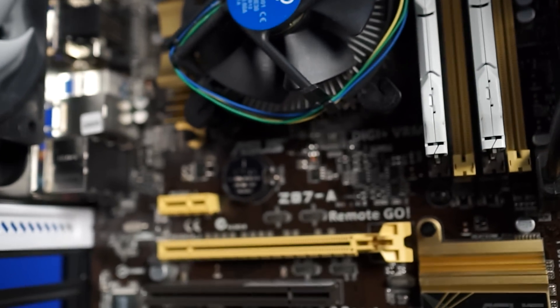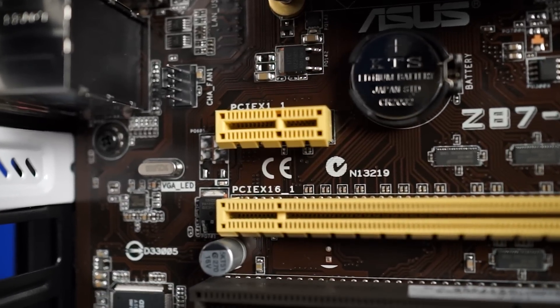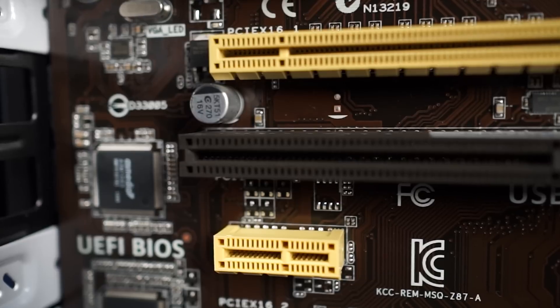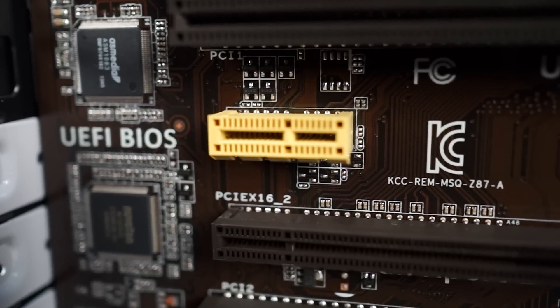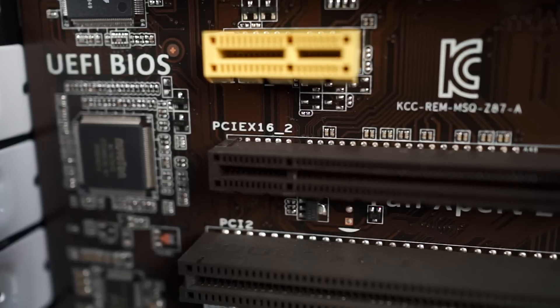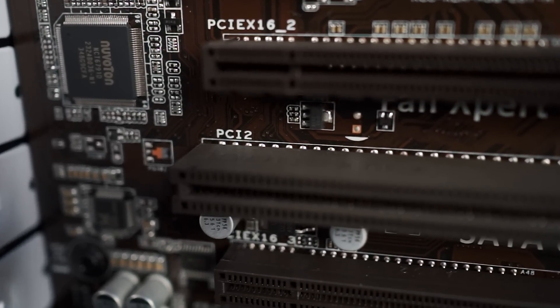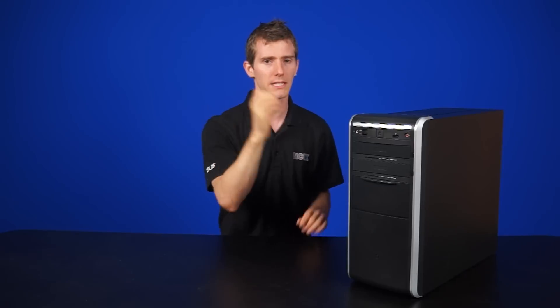First of all, you need to make sure that your motherboard is actually compatible. You need to find out the motherboard's model number — even pre-built systems will have them — and figure out if it has a compatible PCI Express 16x slot. Ideally PCIe version 3, but the good news is that PCI Express is backwards compatible all the way from 1 to 3, and forwards compatible too. If your motherboard doesn't have a PCI Express slot, it's probably pretty old or pretty horrible and you should probably not use it.